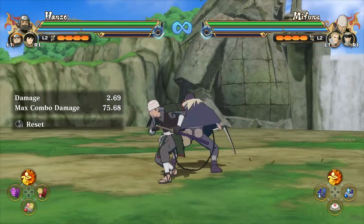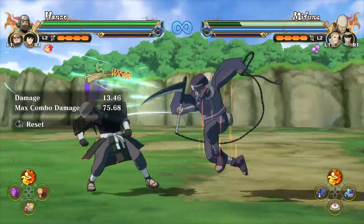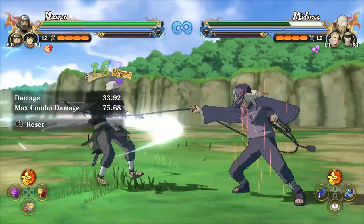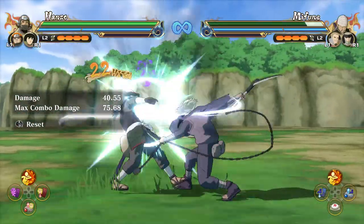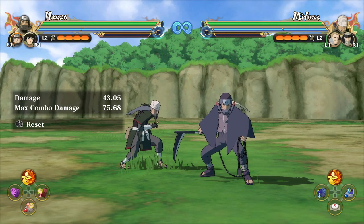Going over items: we have the attack pill, which is always welcome for that extra damage, and we also have the poison tag. If you go for an ultimate when you hit your opponent with a poison tag and you have your attack pill, the amount of damage you're able to dish out in such a short amount of time is massive.